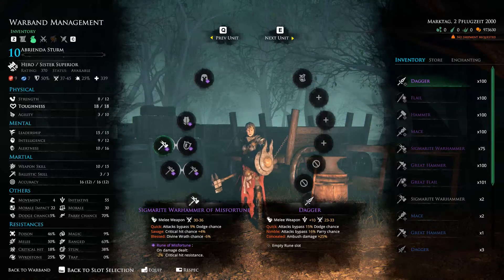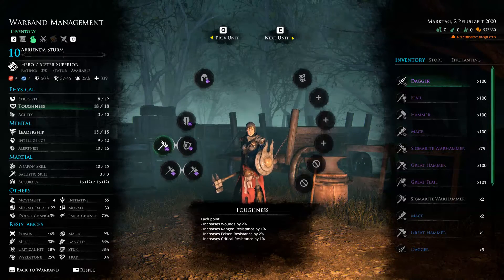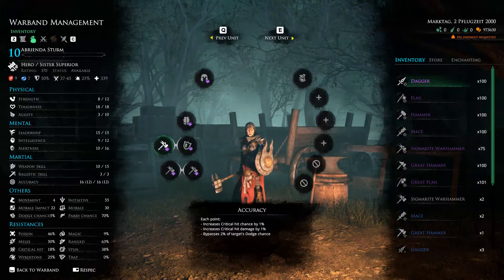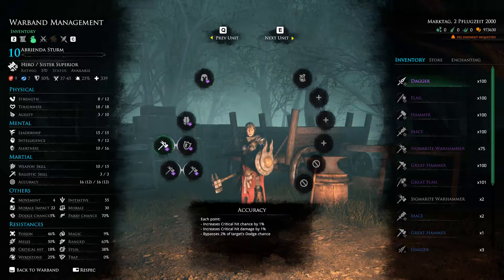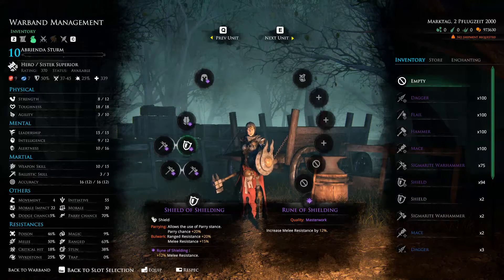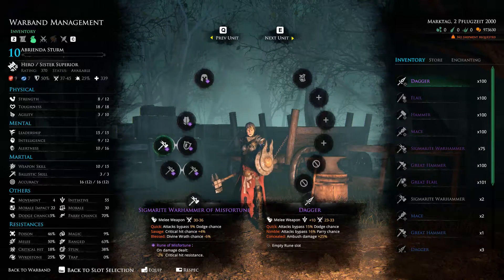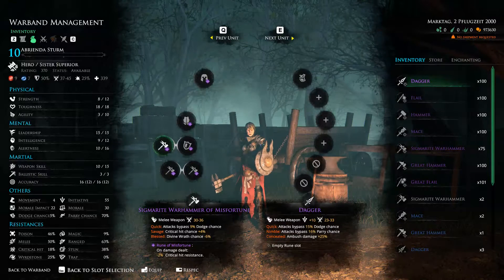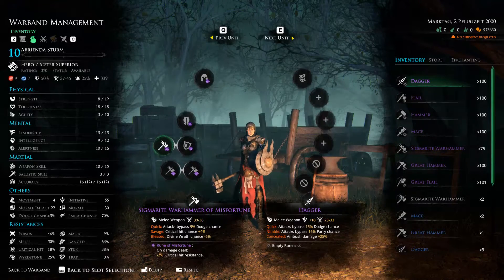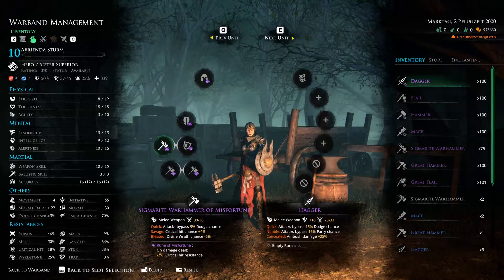The main idea is staying power, a focus on criticals, stunning the enemy, and just lasting longer than they do. Right off the bat, I have maxed out toughness at 18 points and leadership is also maxed out. Accuracy is also maxed out. The weapon I have equipped is a Sigmarite Warhammer of Misfortune and a Shield of Shielding.